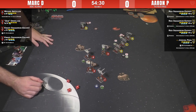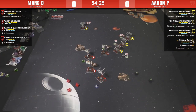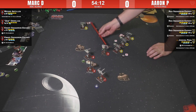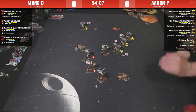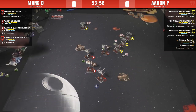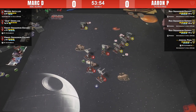He spends the lock and spends the focus — that's one shield. Aaron will get all of his shots onto Knave number three. Knave number three at range three is four defense dice, and he's got the evade. The range-one shot with no mods — one shield on Knave number three. A second range-one, looks like range two — three hits and a crit, nasty. Spends a focus — four, one shield of damage.